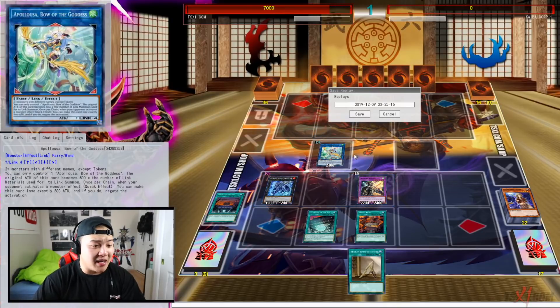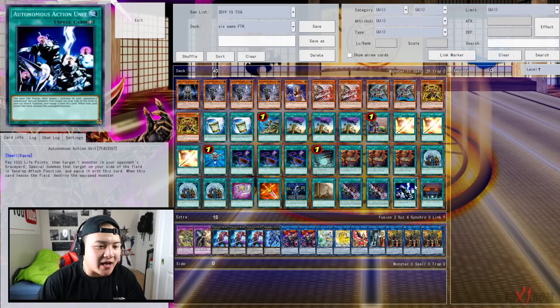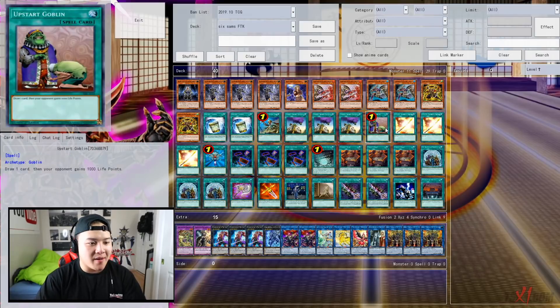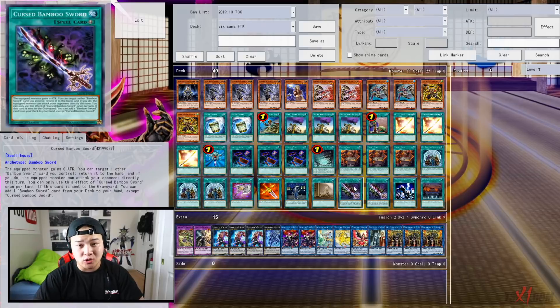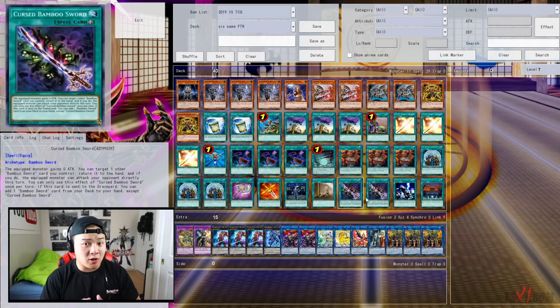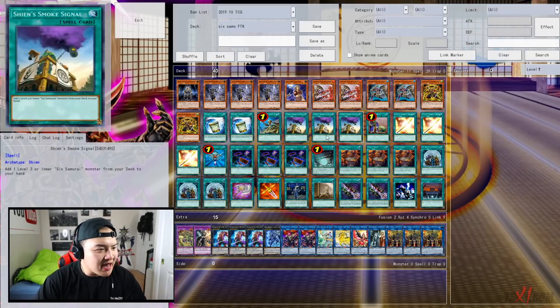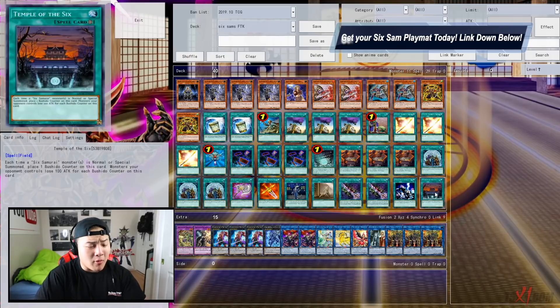Depending on your hand, you can OTK even easier. Sometimes you can make Appalosa before your fifth summon if you're scared of hand traps. Your entire goal is to build as many infinite Gateway counters as possible. Once you do that, Isolde uses her ability to send four equip spells to the graveyard and Special Summon Amazon's Archer from the deck. The deck has tons of draw power — Upstart Goblin, Golden Bamboo Sword, Six Samurai United. You'll always see Broken Bamboo Sword if you get access to Isolde, because Isolde sends Cursed Bamboo Sword to the graveyard to search either Broken Bamboo Sword or Golden Bamboo Sword. Cursed Bamboo Sword is not once per turn, so you can also discard it off Great General to search Gateway.